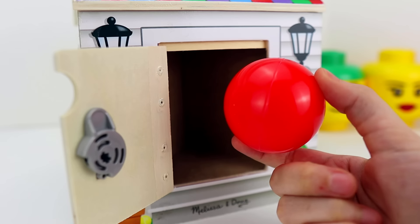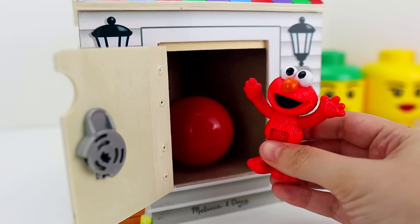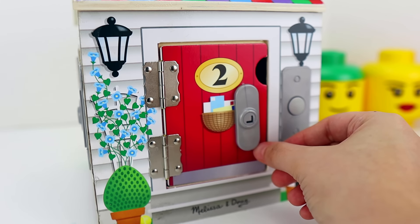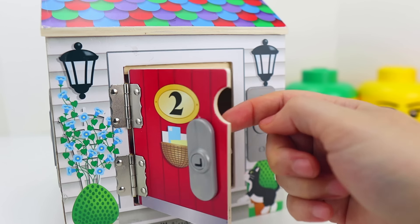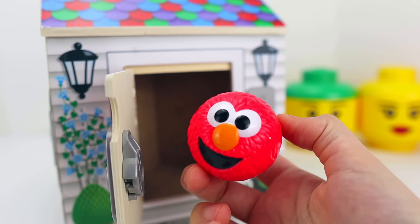I have an idea. What do you think will happen if we put Elmo inside too? Now let's close the door. Whoa, what's going on? Let's check on our friend Elmo. Look — Elmo turned into a ball!